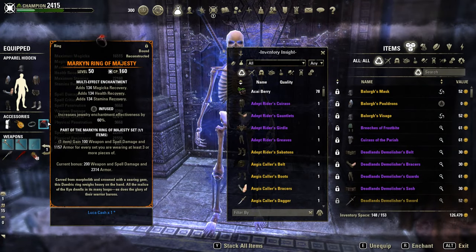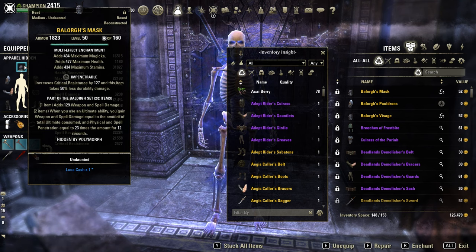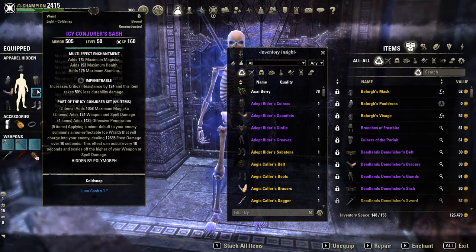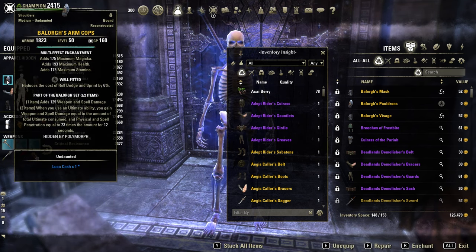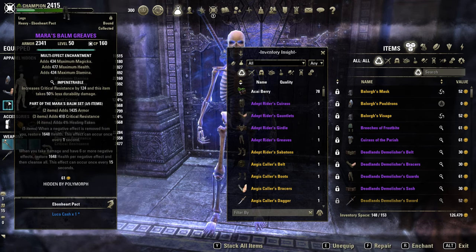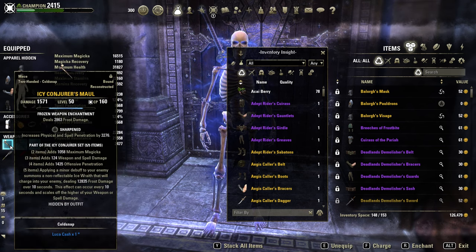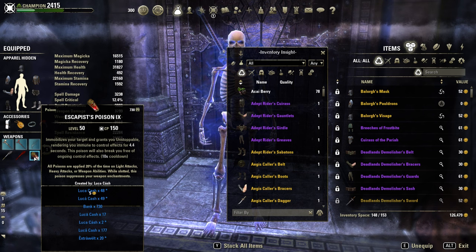Sets: Acuity, Markyn, Tranius Filler, and Balog as the Monster set. I'm on 2 Medium, 1 Light, 4 Heavy pieces — 6 Impen and 1 Well-Fitted. Full Prismatic Glyphs on the body, full Infused on the Jewelry with 1 Prismatic and 2 Weapon Damage Glyphs. Frontbar: Icy Conjurer Maul in Sharpened with the Frost Damage Enchant for extra chilled. Backbar: infused staff in Defending with the Escapist Poisons.